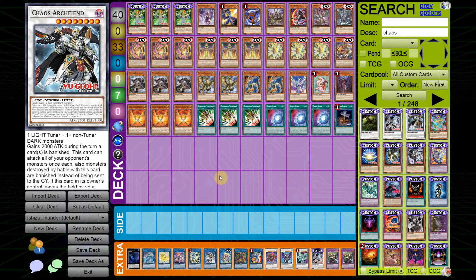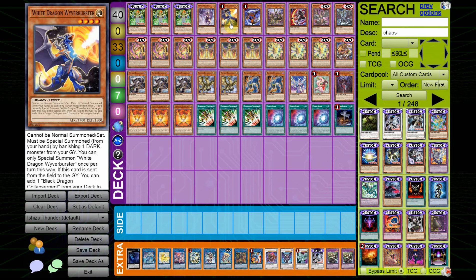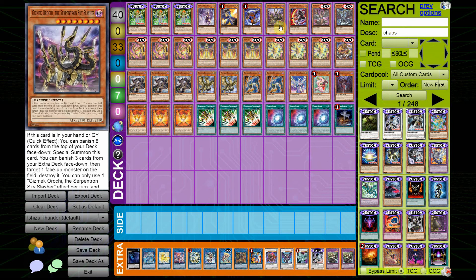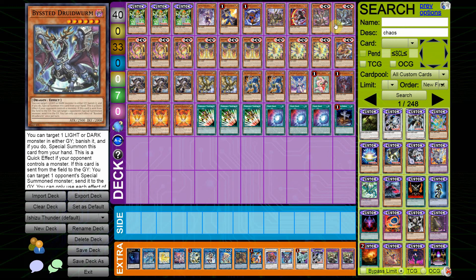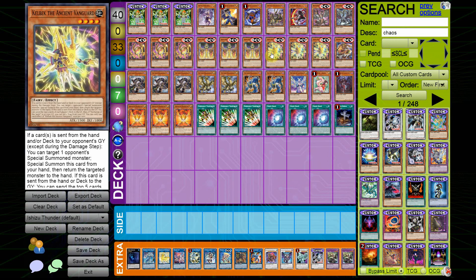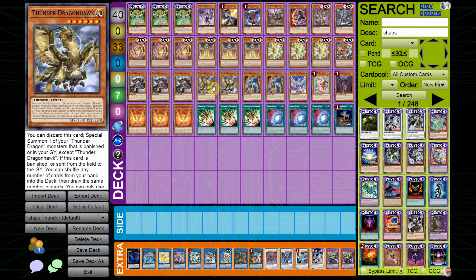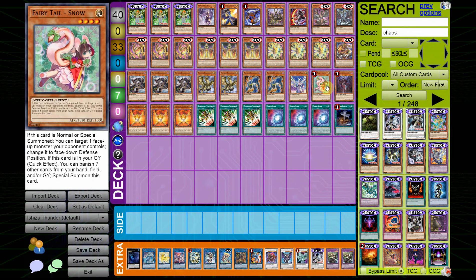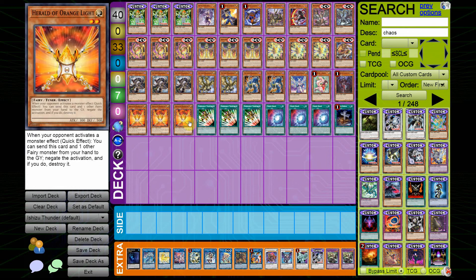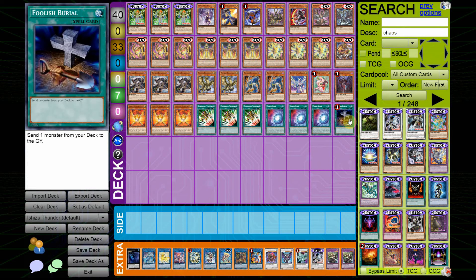Now that we've covered all the new cards, I'll go card by card over the deck choices. The main deck runs: 3 Mind Tuner, 1 Chaos Valkyria, 1 Wyver Buster, 1 Collapse Serpent, 1 Gizmika Orochi, 1 Shinobi Necro, 1 Magnumut, 1 Druid Wyrm, 3 Agido, 3 Keldo, 3 Kelbek, 1 Mudora, 3 Dragon Dark, 2 Dragon Hawk, 2 Dragon Roar, 1 Diviner, 1 Snow, 1 Distrudo, 3 Orange Light, 3 Itali, 3 Chaos Space, and 1 Foolish.